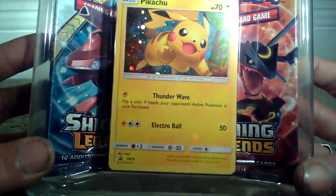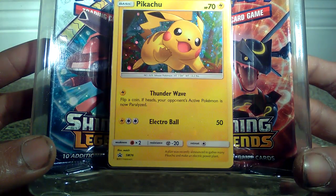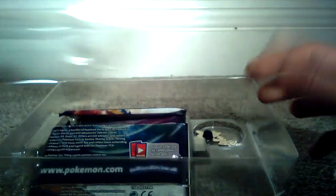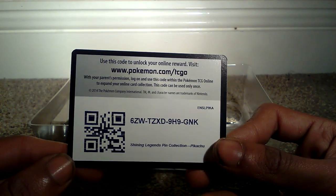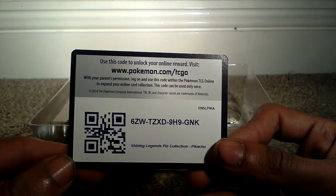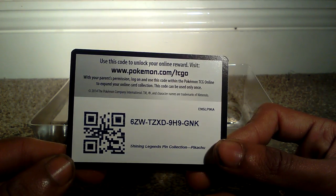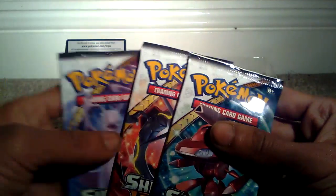I'll just read the little bit of information on the bottom: 'A plan was recently announced to gather many Pikachu and make an electric power plant.' That would actually make a lot of money. So when you take it out, you don't get three code cards, you get four. So that's the first code card - you need to go to Pokemon.com/TCGO and put in the code 6DWTZXD9H9GNK. I'll leave that in the background in case anyone who hasn't claimed it can claim it.